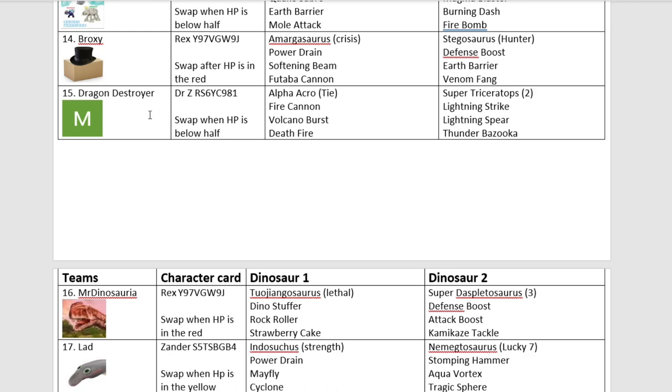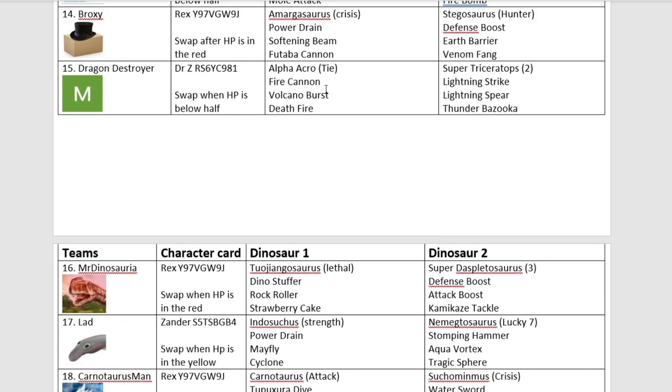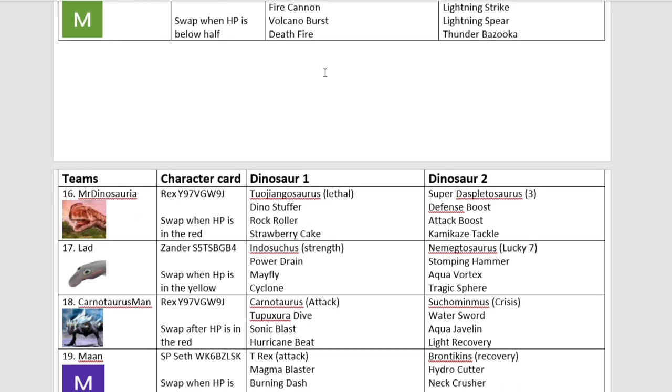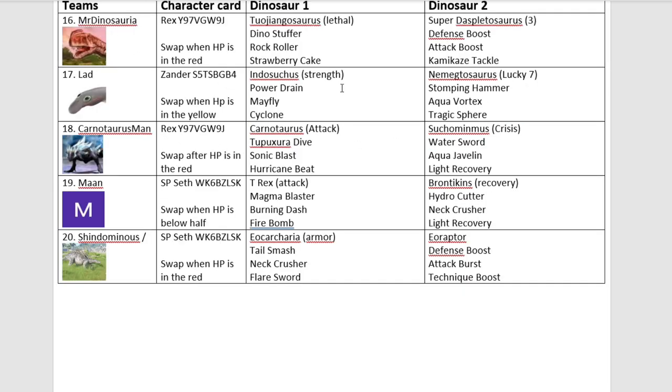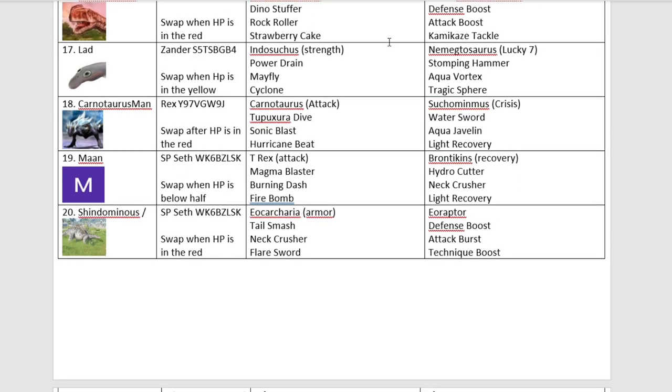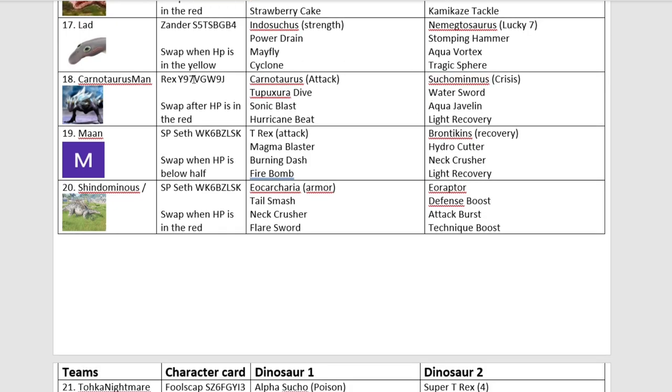Coming in at number 15, we have Dragon Destroyer with Alpha Acrocanthosaurus and Super Triceratops. Got the Deathfire there, so it could be a tricky opponent. Number 16, we have a former finalist in Mr. Dinosauria with Tejongosaurus and Super Displitosaurus. In the last tag tournament, this guy actually got all the way to the final. We have Ladd coming in with Indosuchus and Amagosaurus — a very wild child team. Don't know how it's going to fare, but we'll have to see.